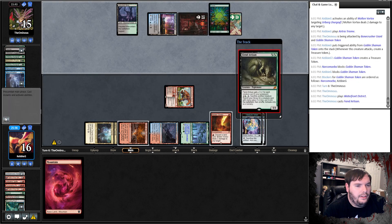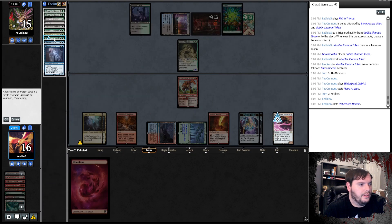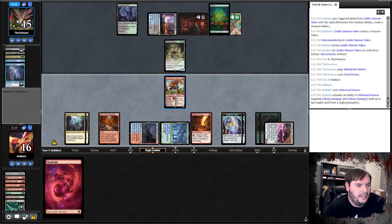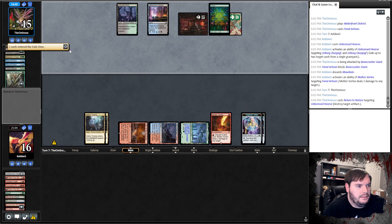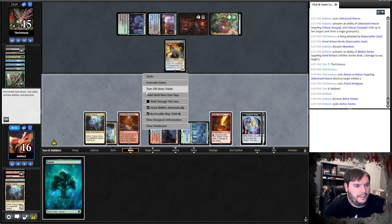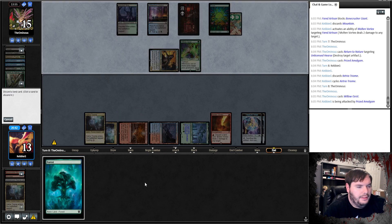Play Unlicensed Hearse — hopefully that helps manage this board. We eat a Lurgoyf, shrink the Feign Artisan, go to combat, see if he's willing to trade. That resolves — shoot the Artisan, pass the turn. Opponent destroys my Hearse, plays a Prized Amalgam, passes. Cycle, another land, pass the turn. Opponent plays Willowgeist, hits me, take it — down to 13. We go ahead and shoot the Geist.